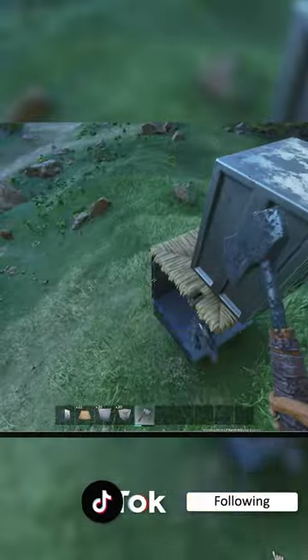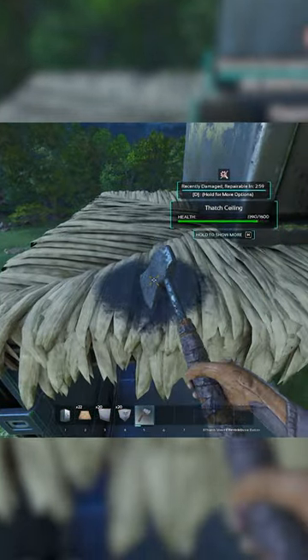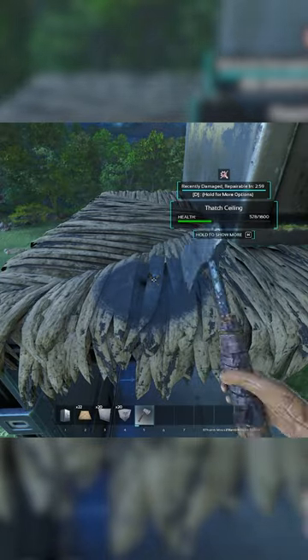So you can do this by either hatcheting it, or C4ing it, or any way just to break it. I'm just gonna hatchet it in this case. And it's gonna vault drop like normal. It's a bit more annoying, but yeah, this is the way you do it. As you can see it works.